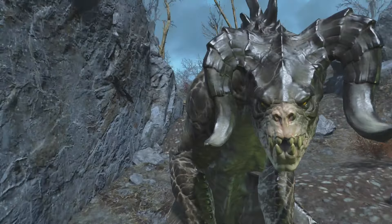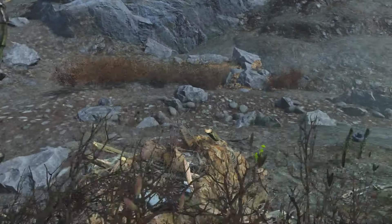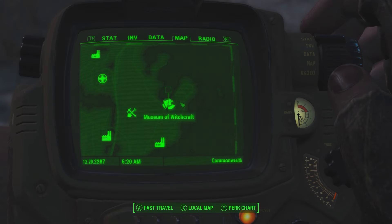Today I'm going to be showing you all how to make friends with a Deathclaw in Fallout 4. First off, you're going to want to make your way to an area called the Museum of Witchcraft, which is located in the northeastern part of the Commonwealth.